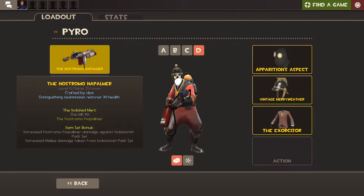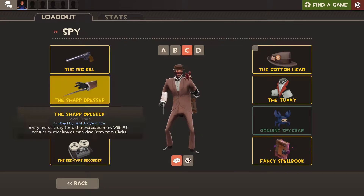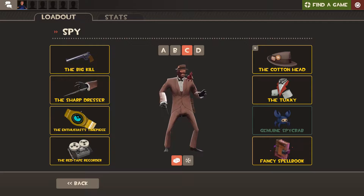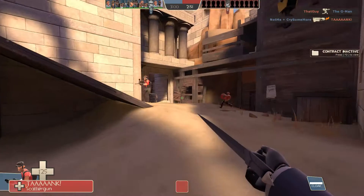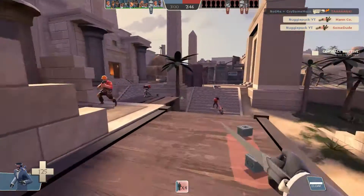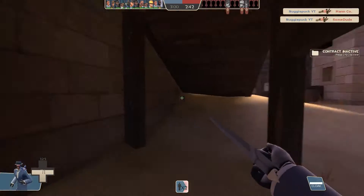Okay, next we got the Nostromo Napalmer. This is a reference to Alien Isolation. Next up we got the Shark Dresser, which is an obvious reference to Assassin's Creed — it's like a little concealed knife that comes out of your sleeve. I'll just put a clip on screen of it. And that's gonna be the end of the video. Bye-bye! Goodbye!